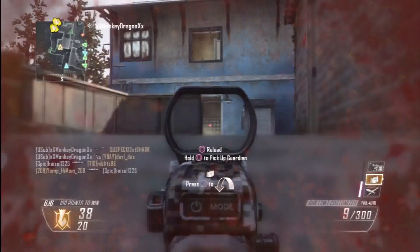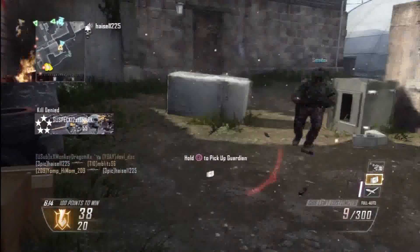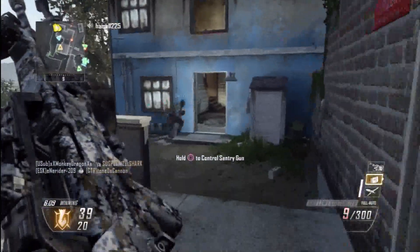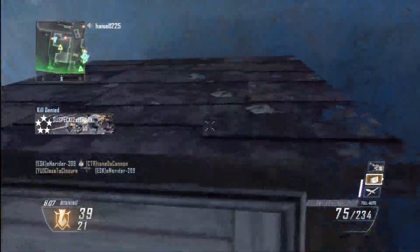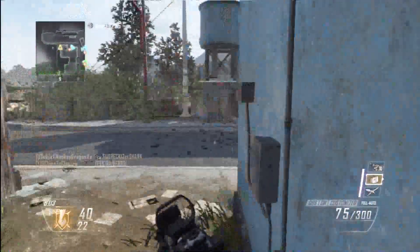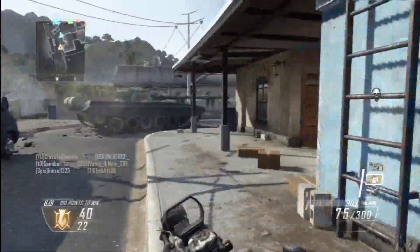The LSW is usually pretty easy to handle recoil-wise, but if you're not good at managing recoil you probably won't handle it well because it does go straight up. One of the benefits is just to pull down to compensate.